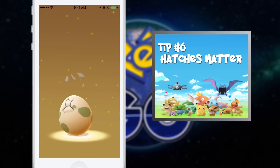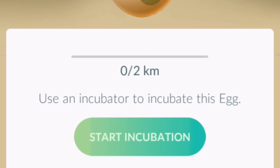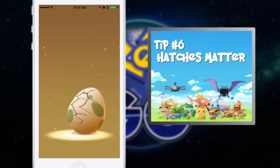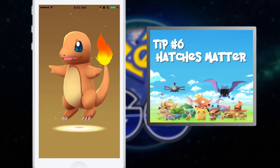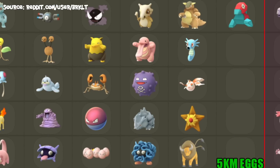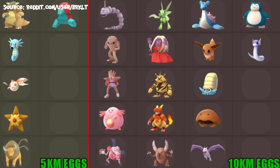Tip number six: hatches matter. You'll collect hatchable eggs at Pokestops. Make sure to always have one or more in an incubator. As you walk, they're going to get closer to hatching. Use your one infinite incubator to hatch the two kilometer eggs, since you're inherently going to hatch way more of those. You might want to wait to hatch 10 kilometer eggs until you're at least level 18, maybe 19. The 10 kilometer eggs have the potential to hatch rare Pokemon, and you want your rare stuff to start out strong so you don't have to waste candy and time powering them up.